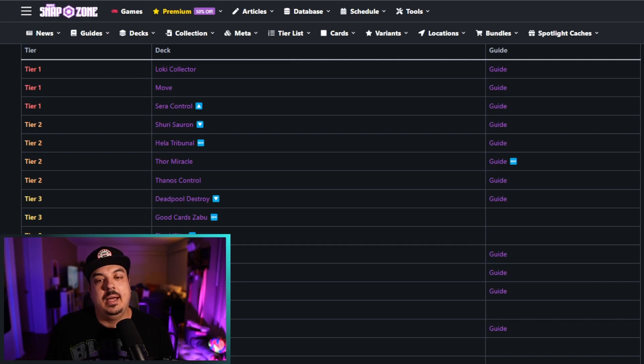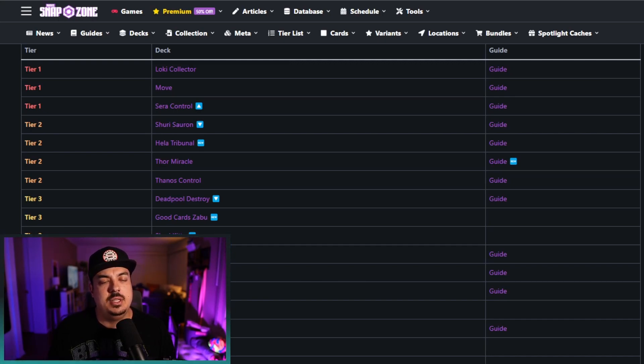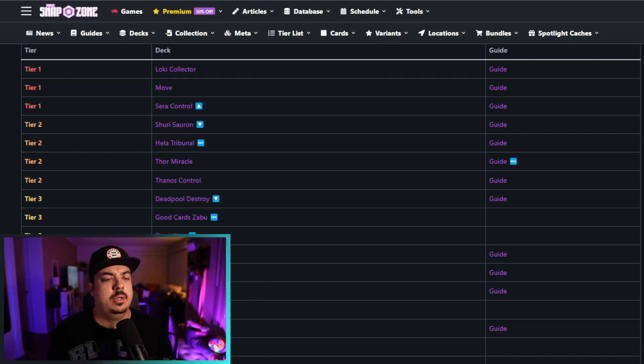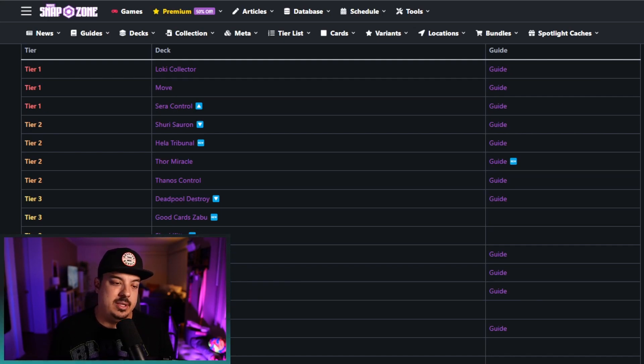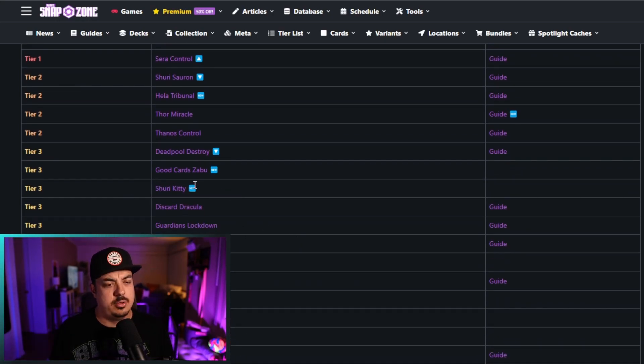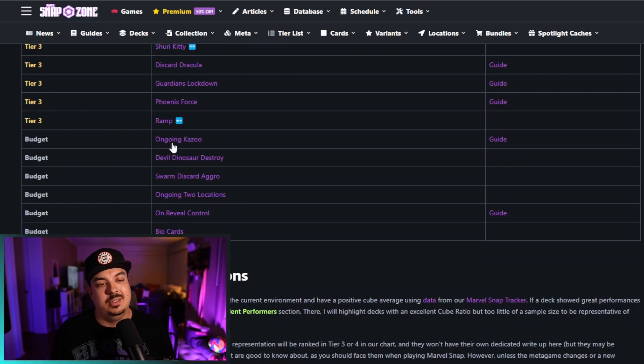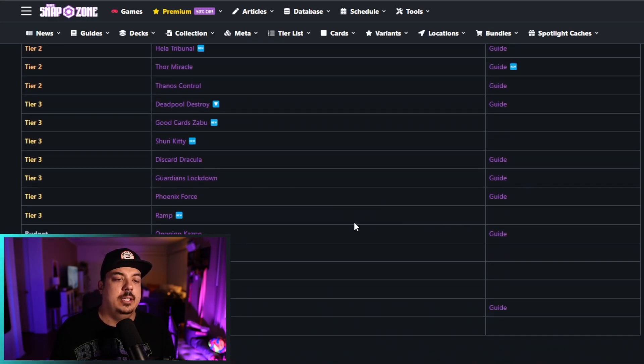I don't know what to say about this week — Elsa, I think she needs a nerf. She has been fun in that she's opened up all these different archetypes that are working really well, like Move, Sarah Control being back, Loki Collector which was already doing pretty well, Thor Miracle, and the Thanos Control list I'm running. Elsa Shane Cheese is also prevalent in the meta now, and Sherry Kitty is down in Tier 3.